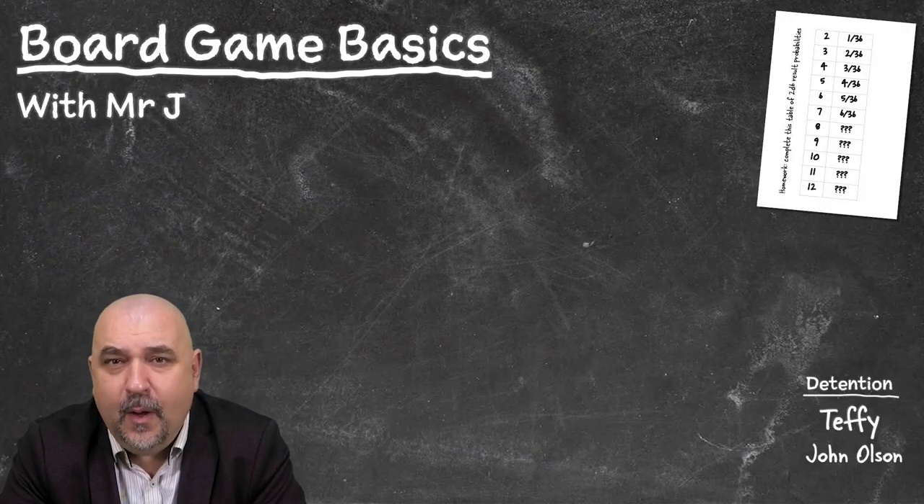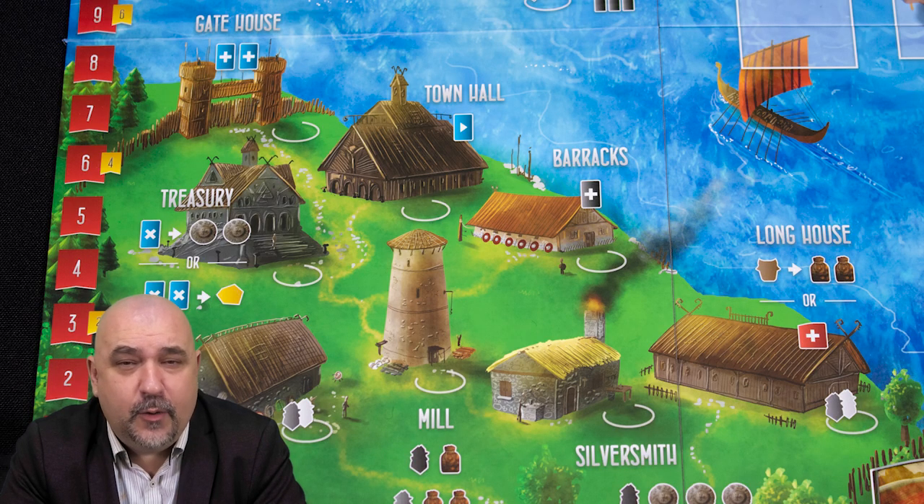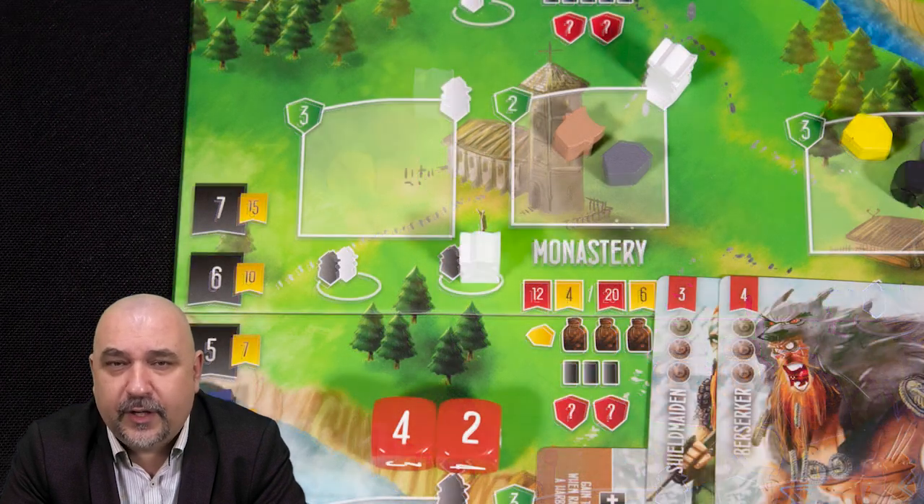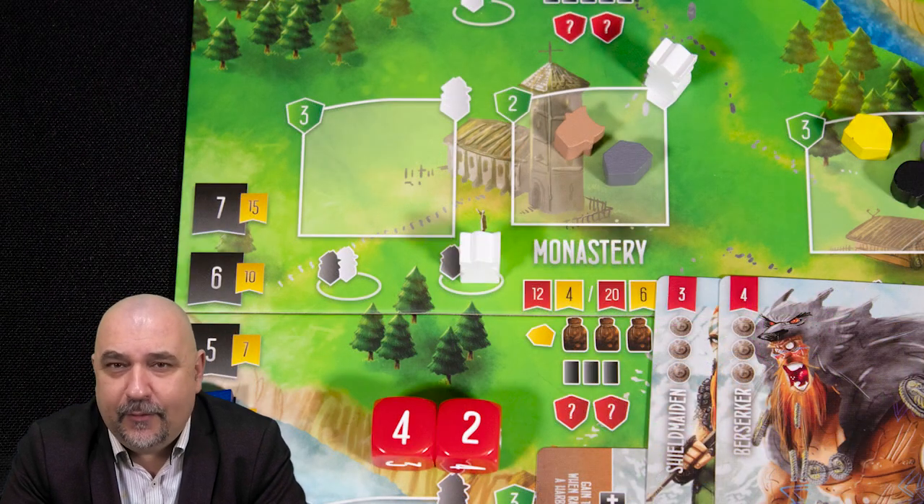Some games mess with this format a little but still keep the core principles. In Raiders of the North Sea you only ever have one worker. When using the worker placement spots at the bottom of the board, you place one worker and take one into your hand. There are also raid spots where you permanently assign your worker, claim rewards, and then claim another worker — short-circuiting the standard system.